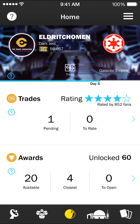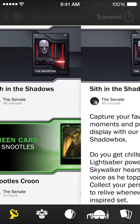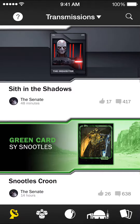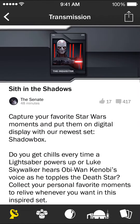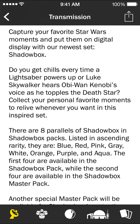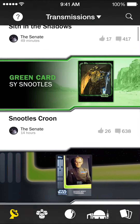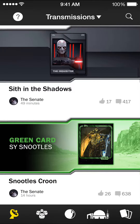Hey everybody, it's Joe aka Eldritch Omen here for another pack cracking video. Now it's Vintage Thursday, so you would think I'd be going after vintages, but you would be wrong, because I am terrified of the odds on vintages. I know how everyone feels about Shadowbox, but they just dropped the Inquisitor, which I think is pretty sweet, and there are still three R2 Shadowboxes — the red, pink, and gray — left in the packs right now.